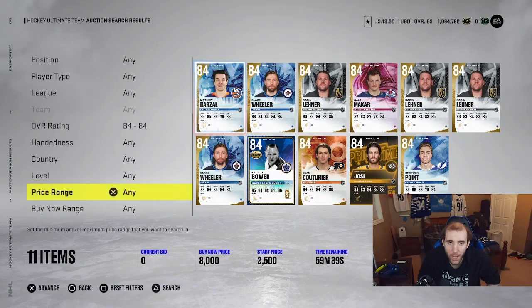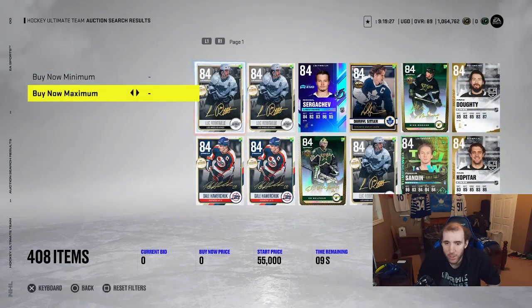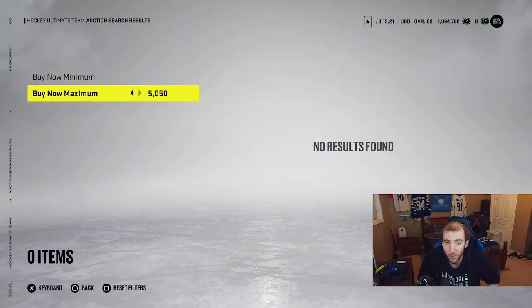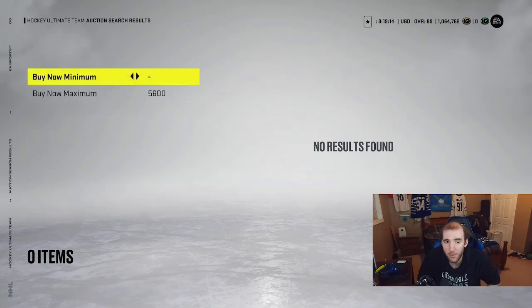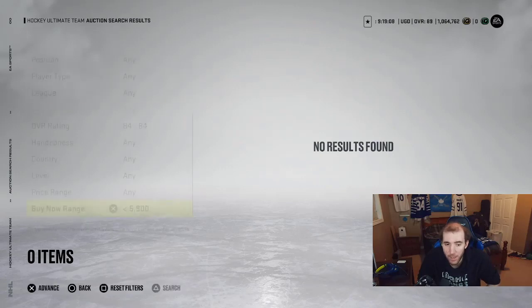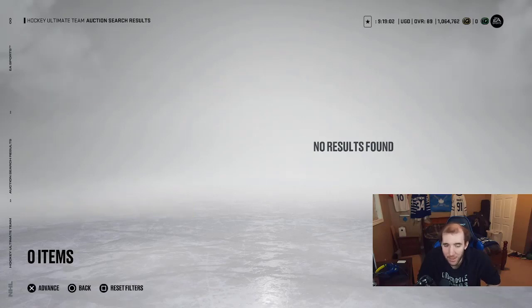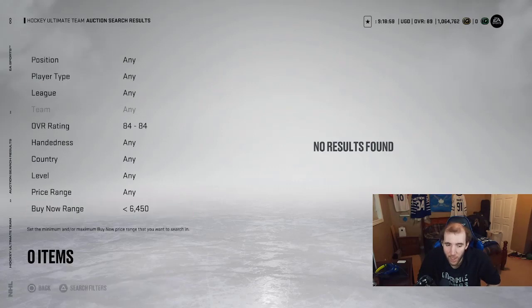To find the market range, start low and raise your Buy Now price until cards start appearing. Go to 5k — nothing. Raise it a bit more — nothing. Keep going up until the first card appears on the market, because that tells you exactly where the market is priced. Right now nothing is coming up for 84s until you get close to 7k.